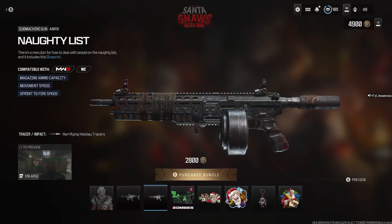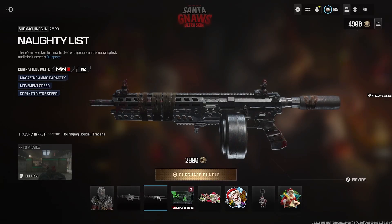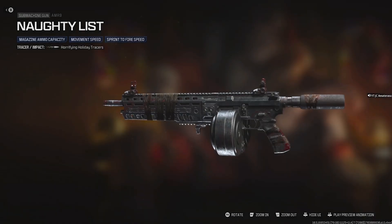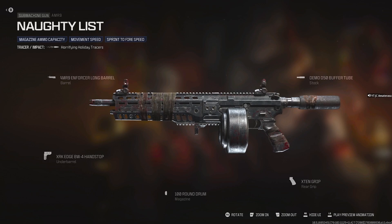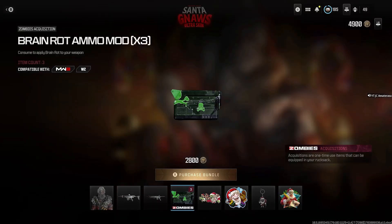Let me get the AMR Nautilus — Santa's Nautilus. Magazine ammo capacity, movement speed, and sprint to fire speed. Another bloodied out camo with bandaging gauze. There's no optic on this one, but it's actually a sprayer. I don't really like the iron sights in this game, I can't lie.